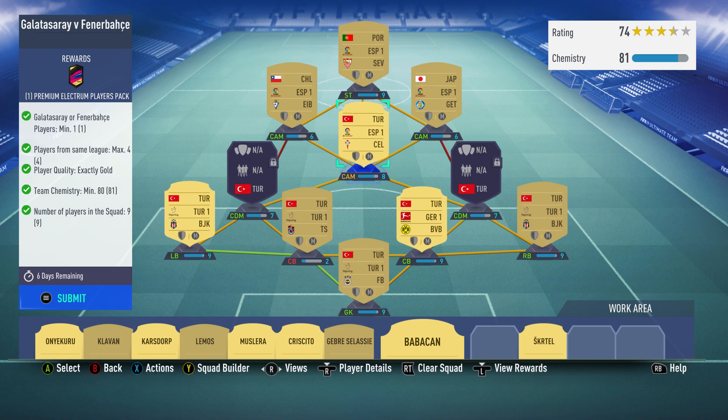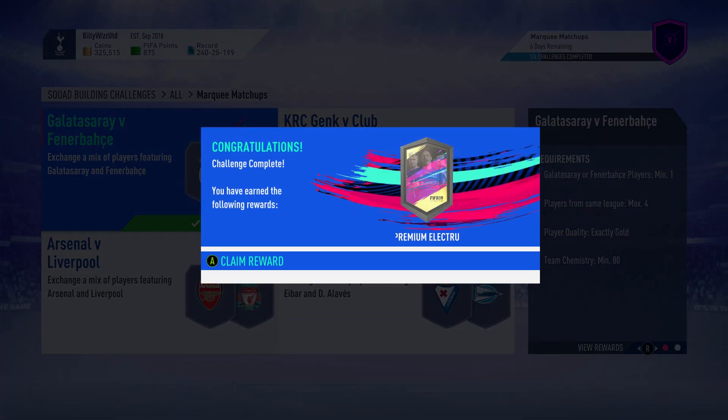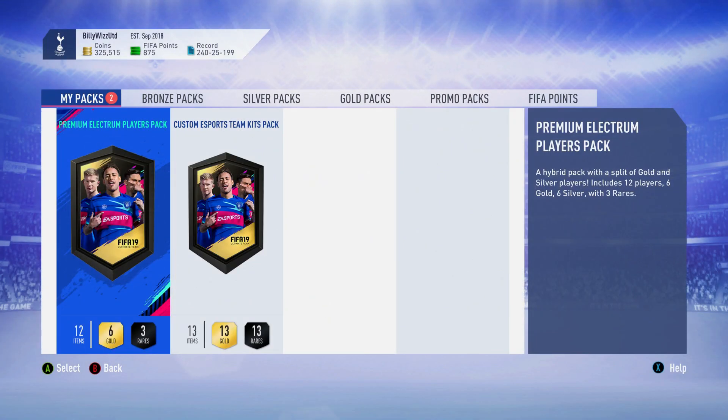No loyalty required, one position changer, under 10,000 coins — between 9 and 10,000. That's what I paid for it; it may go up or go down. Let's get this pack open.